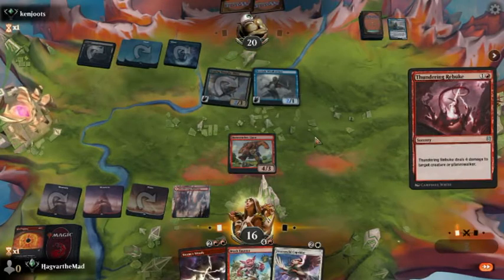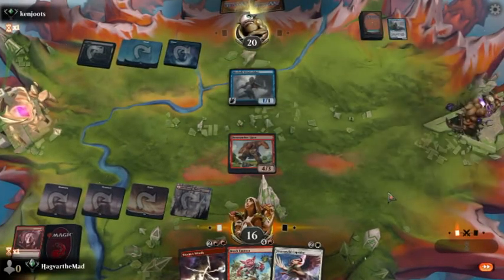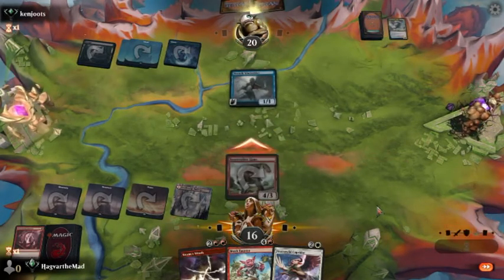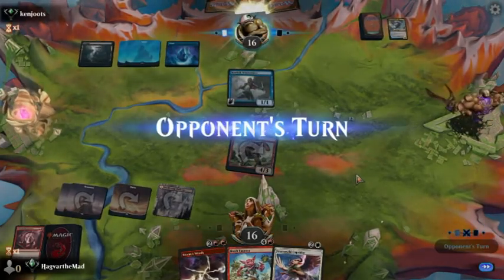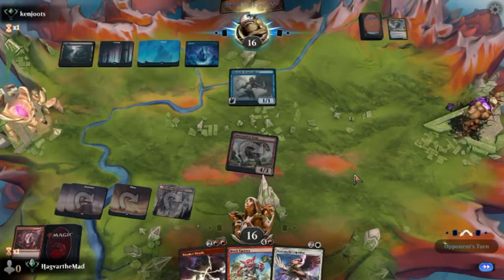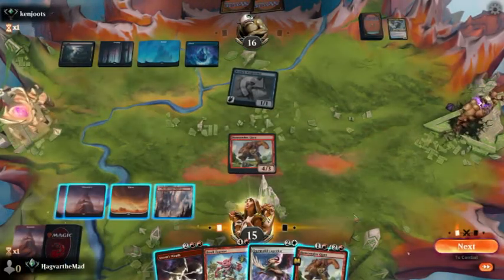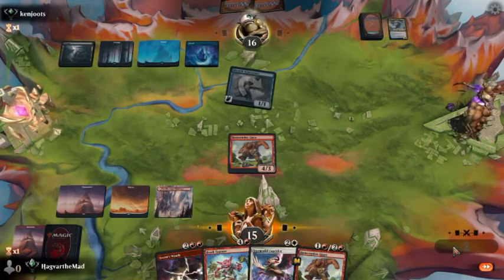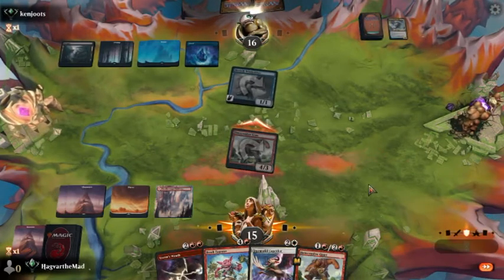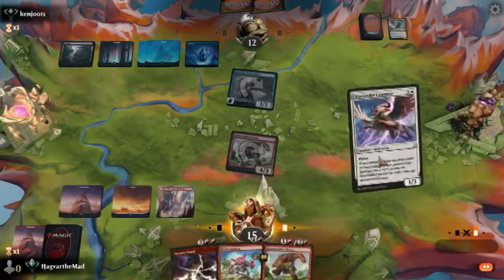While he's tapped out, let's go ahead and kill all these Thought Thieves. Most people don't expect the red control aspect — they're not quite ready for it. Let's go ahead and get out the Stormwild Caprador.